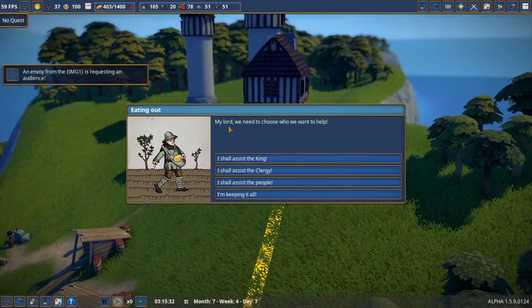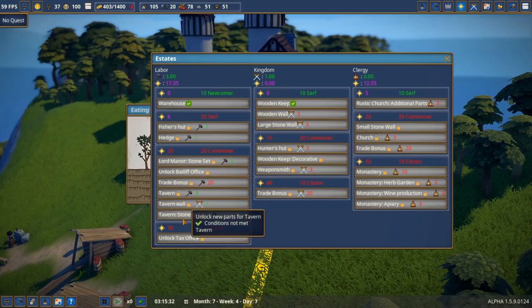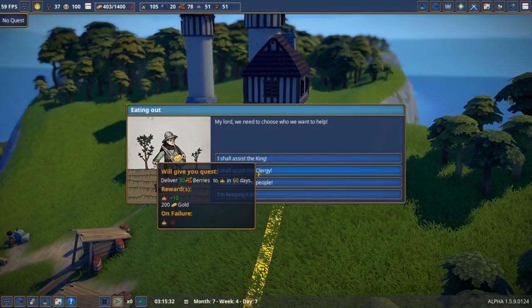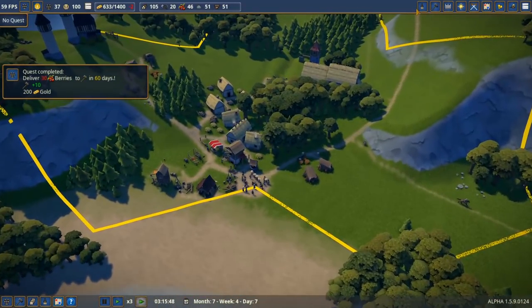Looks like the envoy wants to speak with us. My lord, we need to choose who we want to help. I'd like to get some splendor. If we side with the kingdom we can unlock wooden walls and stone walls; if we do it with the church we can unlock additional church parts. I think the best move is to max out labor so we can focus on clergy next. Let's assist the people — quest complete!